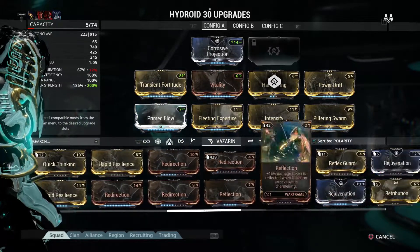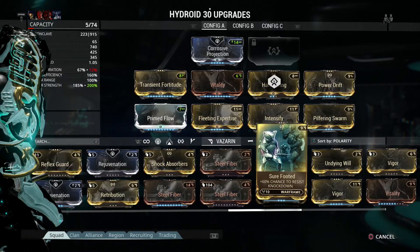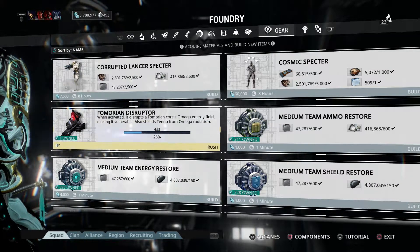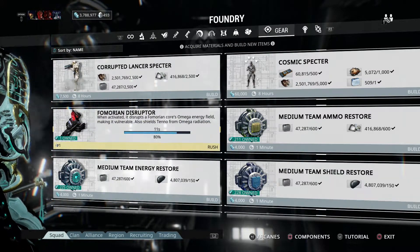Right here this is your build for Hydroid. You don't really need a super crazy build — this is kind of something I cooked up real quick. And then you can see me here building these Femorian Disruptors, and this is exactly how fast it builds.